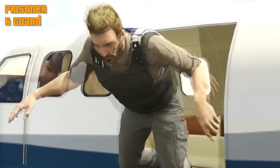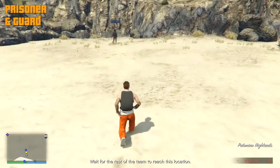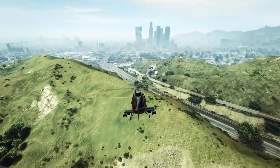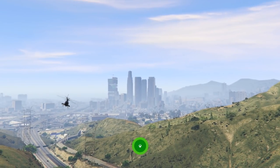Get into the plane as fast as possible because you'll be very exposed to gunfire at this point. Wait to lose your wanted level, then fly to the marker and parachute out, landing on the beach. The chopper will land and you need to get in — be careful not to run into the rotor blades. You and your team escape in the chopper and the heist is complete. That brings us to the end of this video; the next video will cover the Humane Labs heist.